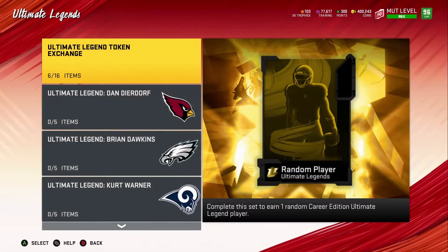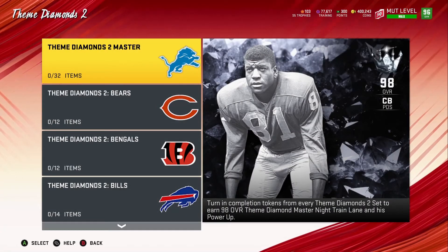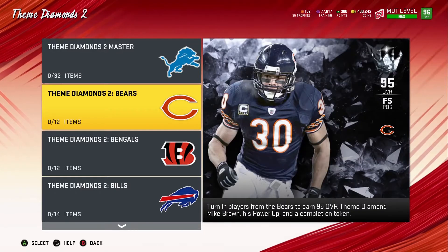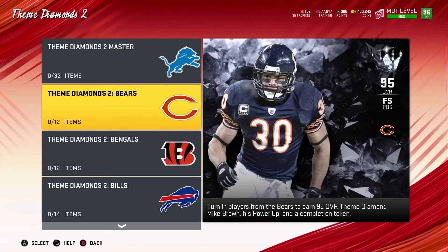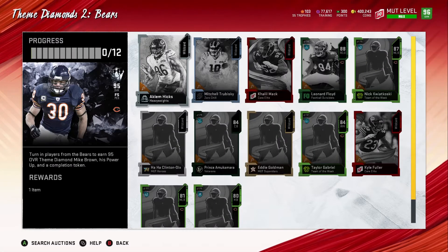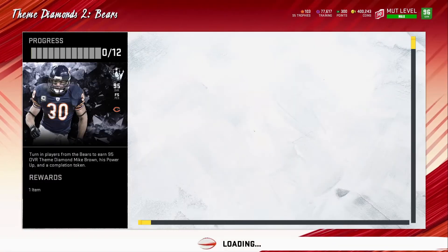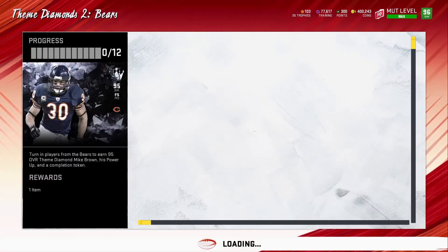Let's go look at one or two sets, because some people might be curious or not home right now — just to see what's going for what. Remember, you need 32 of these items to complete the set. I didn't complete the set — I actually purchased him, and I'll talk about that in a minute. Let's look at the first card, which is usually the most expensive. 44k is not bad for that card, and some of these lower cards could be going for a lot too — 27k for that one, Khalil Mack going for 28k.